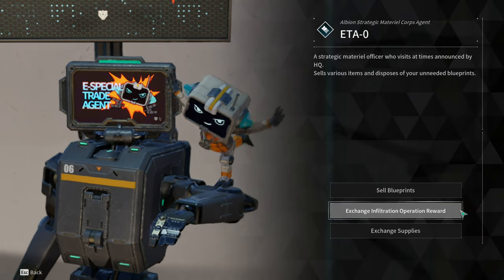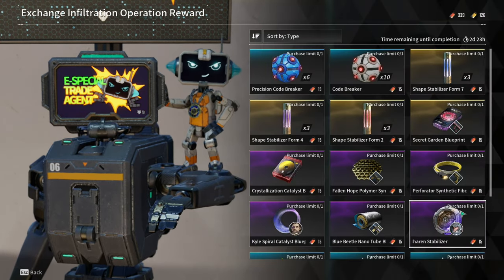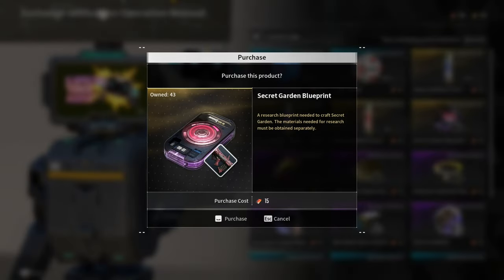This is the ETA Zero 3rd week. These are the available items in the Infiltration Operation Rewards. So for this week,